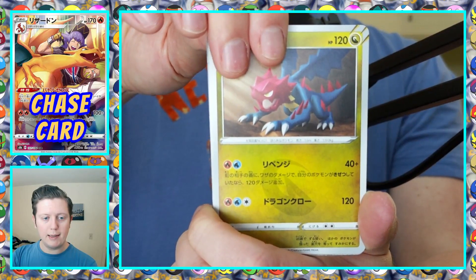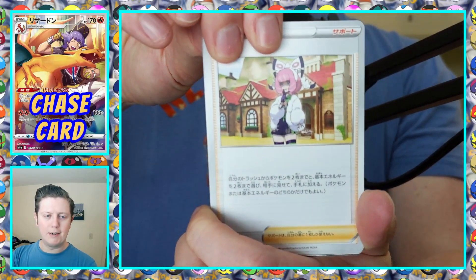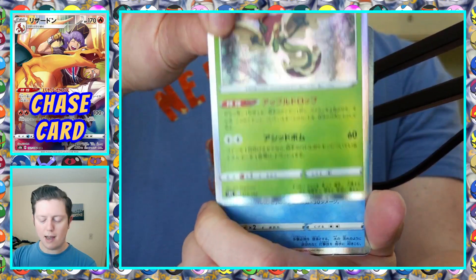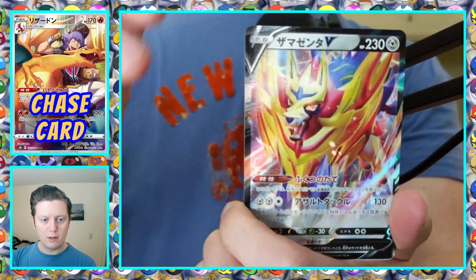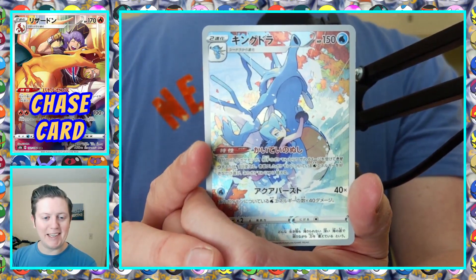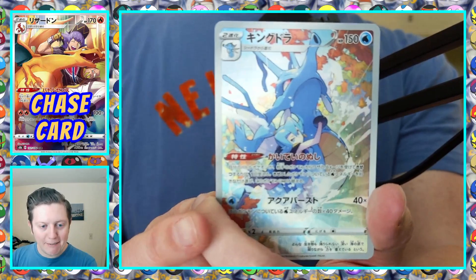Blipbug, that is Duraludon — something like that — Charmander, a trainer from the DLC towers, a Wrench, Holo Flapple, Holo Rapid Strike Urshifu, Zamazenta V. Oh, we got our Kingdra! I love this card — just going up the Waterfall, I'd imagine that's what it would actually look like if you used Waterfall, just clinging on for dear life.